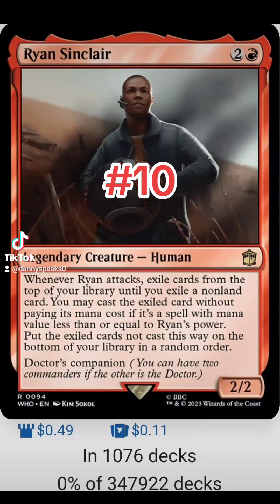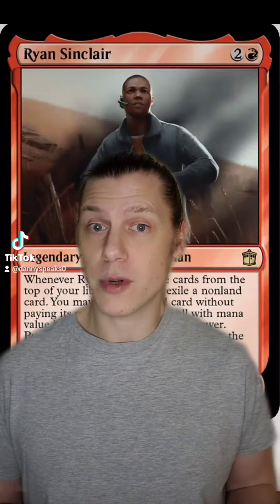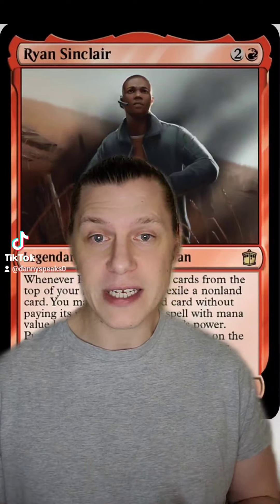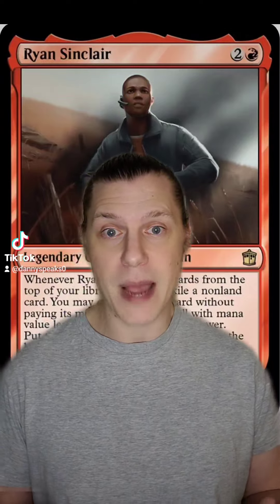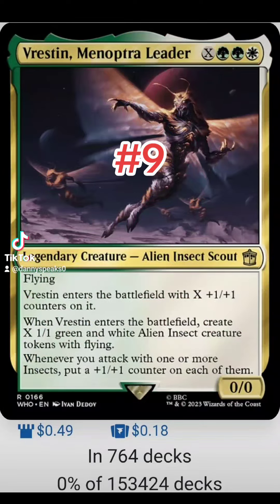Coming in at number 10, we have Ryan Sinclair. For two and a red we get a 2/2 legendary creature human. Whenever Ryan attacks, exile cards from the top of your library until you exile a non-land card — you may cast the exiled card without paying its mana cost if it's a spell with mana value less than or equal to Ryan's power, but put the exile cards not cast this way on the bottom of your library in a random order. Doctor's Companion. You can't exactly slam Ryan Sinclair in any red deck, but as soon as you care about boosting up your creature's power in any meaningful way, Ryan becomes a very valuable attacker. He's going to get you free cards off the top of your library without playing from your hand, so it's a powerful card advantage and mana advantage engine. I think this is going to be best in human tribal or in an equipment deck — both styles pump their creatures' power regularly, so if you're in one of those decks maybe reconsider Ryan Sinclair.